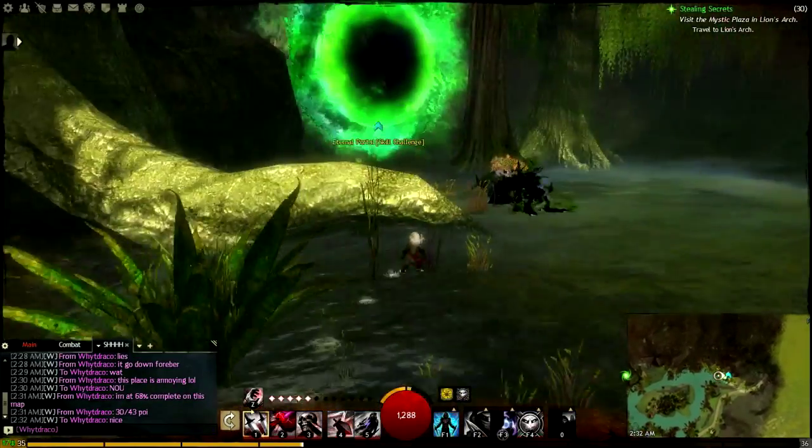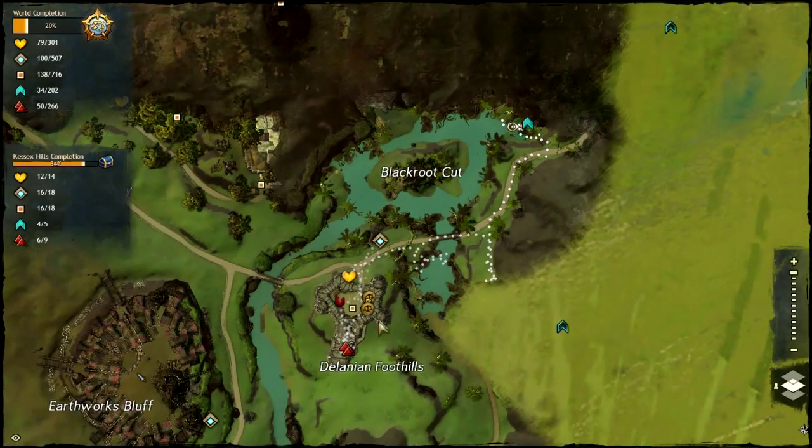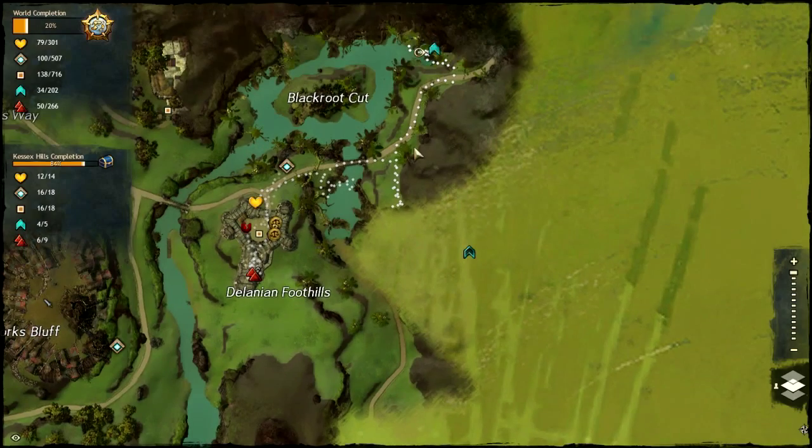Alright awesome, so that skill point is pretty simple. Right here by the Denial of 99 Foothills - let's go up. I'm gonna go check that one out. My cat is meowing so next clip.